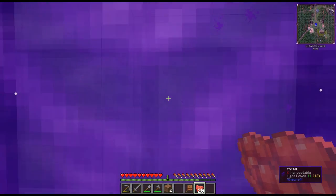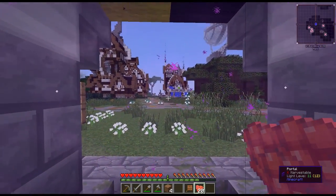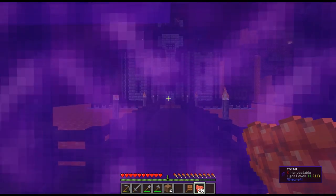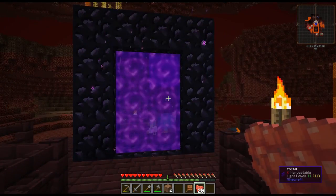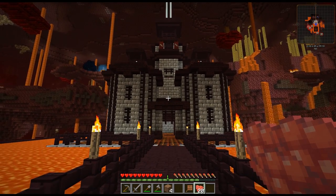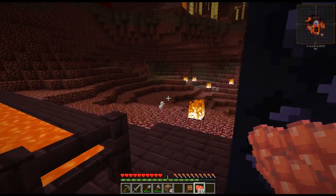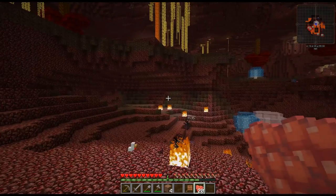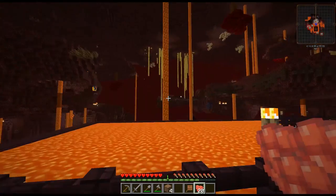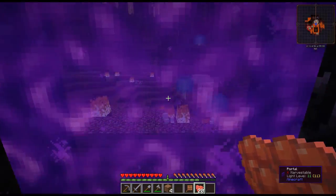No quarries — everything is disabled. You cannot put down pumps or quarries or anything. If you mine nether quartz or glowstone by hand, that's fine. We want to keep the nether pristine. If people want to set up fast travel, roads, tunnels, or rail cart systems in there, it's there for them. The nether is not going to be reset, so we're going to be very strict on quarries. You won't be able to place them because we have WorldGuard.